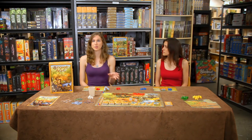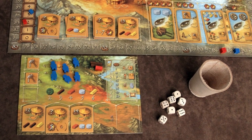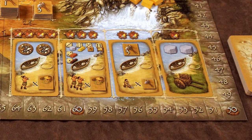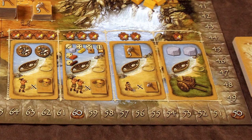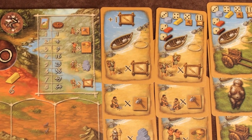Those resources are used to buy buildings and civilization cards, both of which earn you victory points. A building is bought for the resource cost listed on the lower half of its card. It's placed on your personal board and immediately grants the number of victory points listed in its upper left. Civilization cards are bought for the resource cost shown above their board space. The top half gives you an immediate reward — tools or resources, for instance — while the bottom half gives you victory points at the end of the game, depending on how you combine those civilization cards with each other, your houses, your people, or your tools.